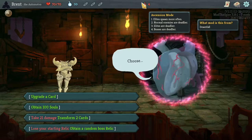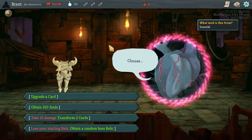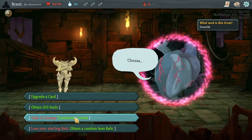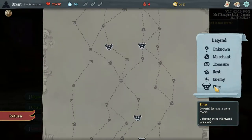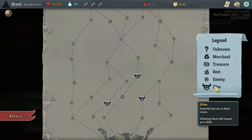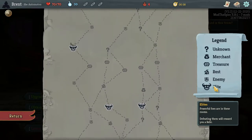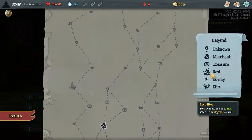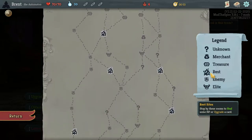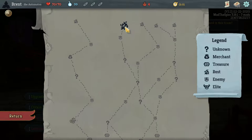We are going in with the Automaton since in level 4 everything's deadlier and elites spawn more often. Here are our options. 21 damage to transform two cards would be kind of nice, but it's a lot of damage to start off with. How spicy is our elite path? Are we going to need that health for anything else? Two elites is the max. Elite shop right there, two shops on that line. I really want some more rests if I can get them in there. You could do a three-rest path with two elites if we play it right — that's the favorable path. And a shop and a good amount of question marks. That's the path I'm going to go.